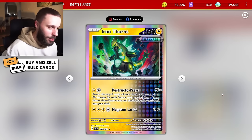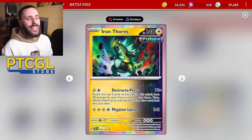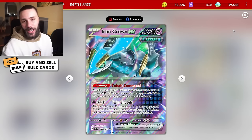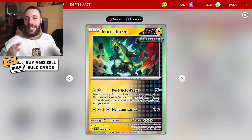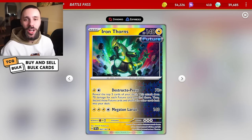So what does the Destructo Press do? For 2 Lightning Energy, reveal the top 5 cards of your deck — 70 damage for each future card you find there — and then discard those future cards. By throwing in a ton of future cards like Maraidon, Iron Crown EX, Iron Bundle, Cypher Maniac's Code Breaking, and others, you can hit huge one-hit KOs with Iron Thorns, which for me is just fun.